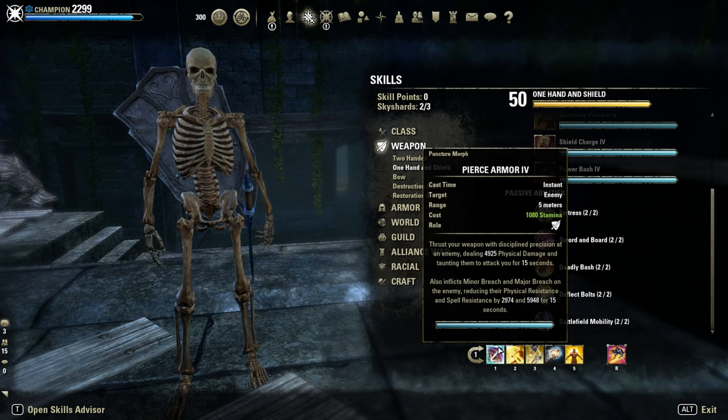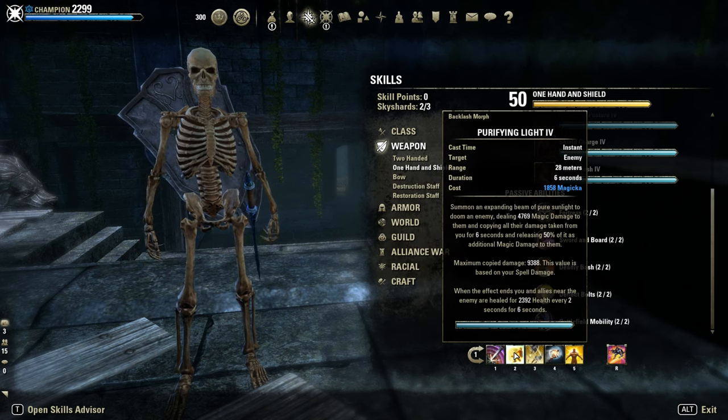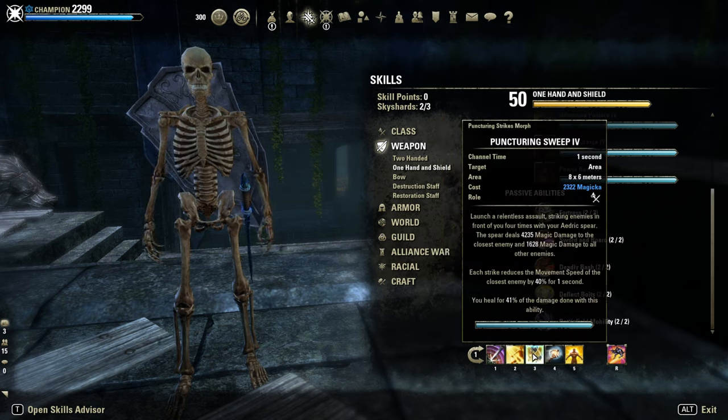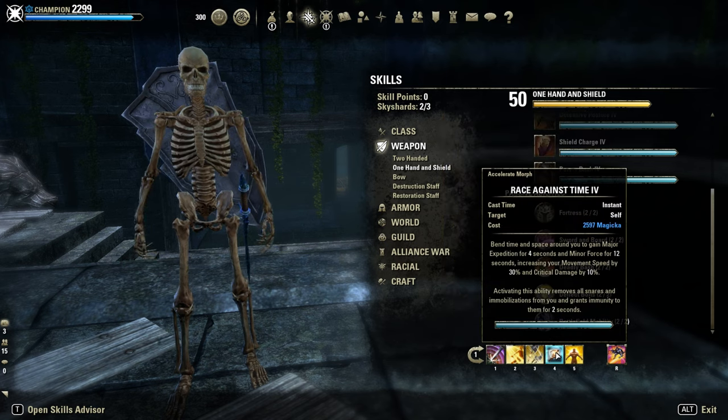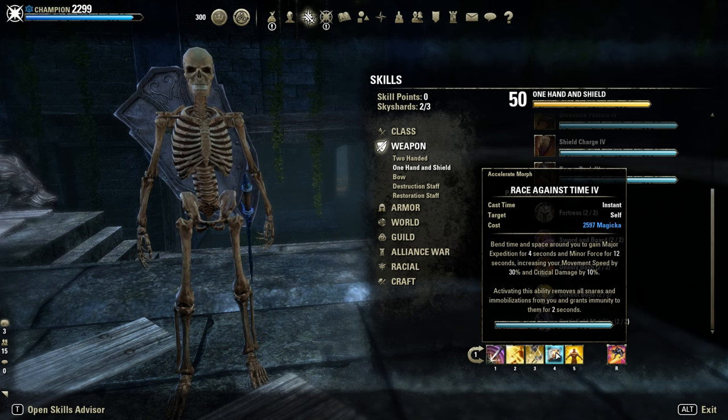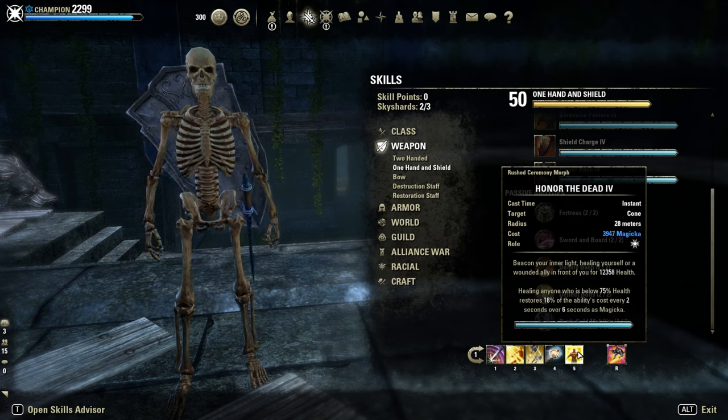Skills: Pierce Armor for minor and major breach, Purifying Light, Puncturing Sweeps as our spammable, Race Against Time for minor force — 10% extra crit damage — and major expedition for 30% movement speed, and on top a snare removal, as burst heal or to not be dead.